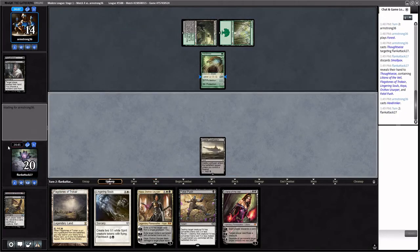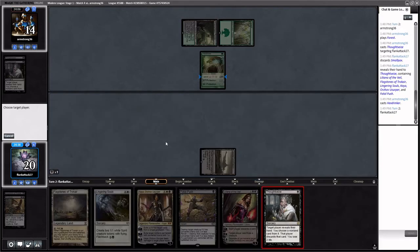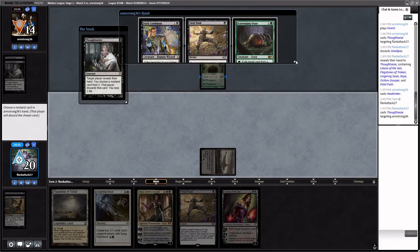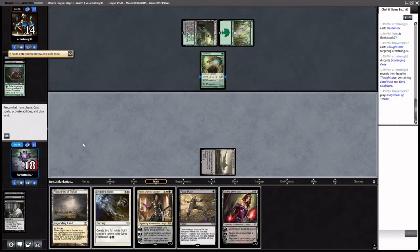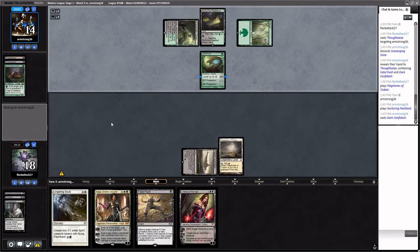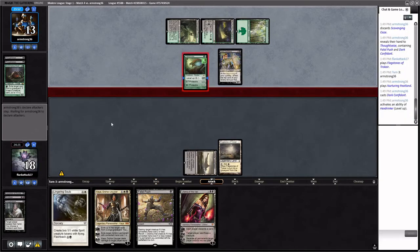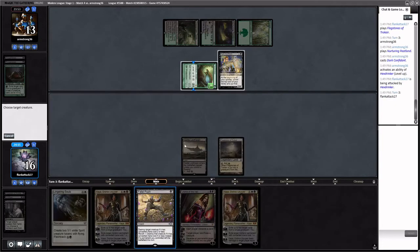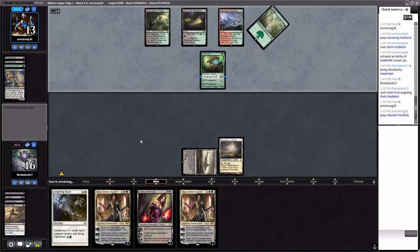Hex Drinker — wow. I'm going to Thoughtseize them. If they spend their whole turn plussing it, we can Liliana it eventually. Let's get rid of Scavenging Ooze. We have answers for Bob. They are just Black-Green Rock — literally just our deck but a little different. They're taking a lot of damage off their own lands. We need to draw a land here — specifically a black land. If we draw another Flagstones, it doesn't work. We got one more turn to draw it unless they draw a creature. Now I think we're in a lot of trouble.